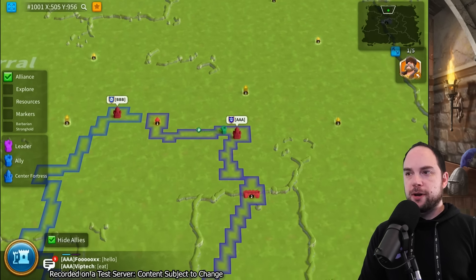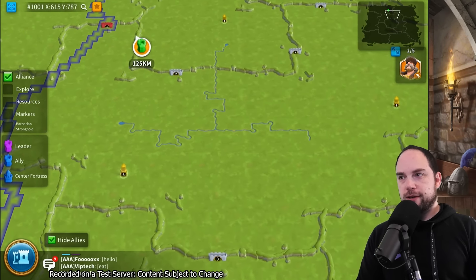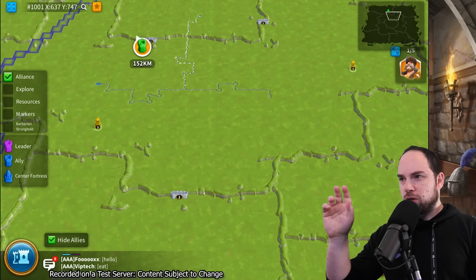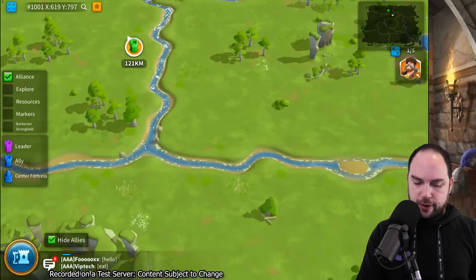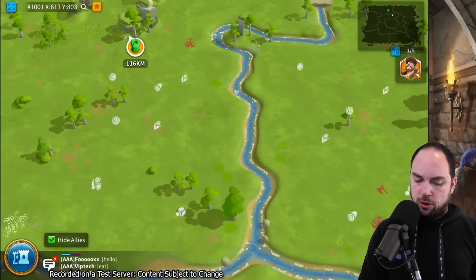That pretty much covers what I can show you in the graphics update. The green here is a little bit textured. The mountains are kind of very similar in color on top to the other things, but I think it's fine. There's the river. All in all looks good.